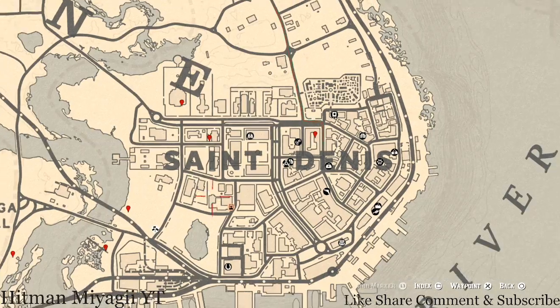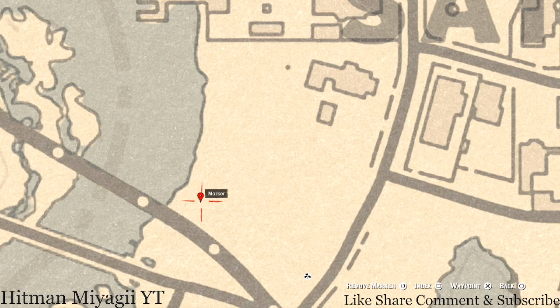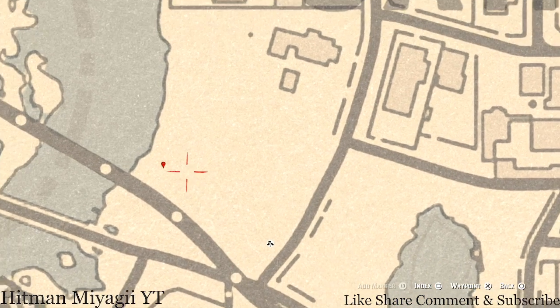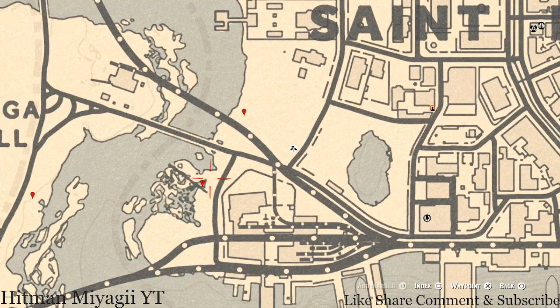Right here at this location you guys will get a random lost jury. Come over here with your metal detector — I can't tell you what lost jury you will get, but come to this pile of trash. This is the landfill area of the map; there's a broken wagon and a couple of broken wagon wheels. Come to this location with your metal detector and that's what you will get.